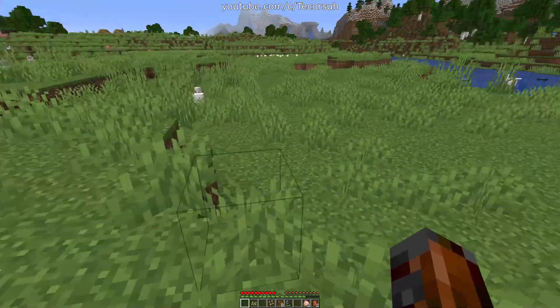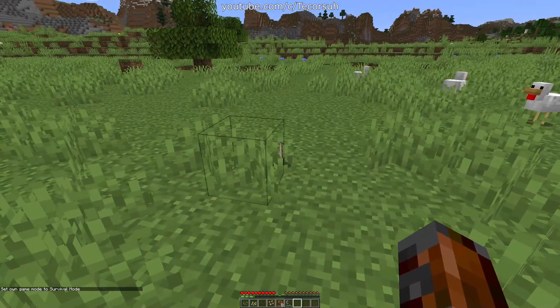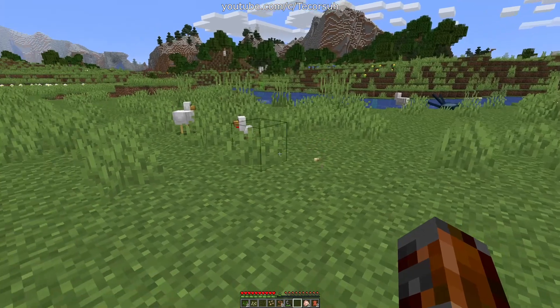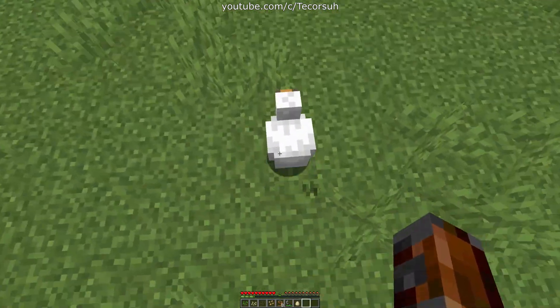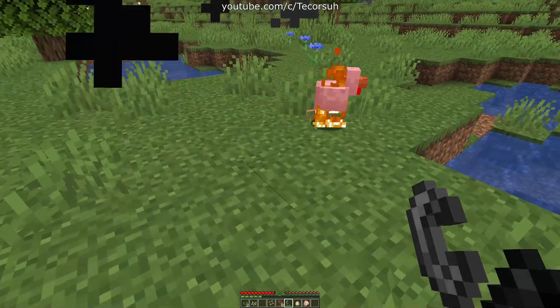Now for the neat facts that I promised earlier. Every 5 to 10 minutes, a dodo will lay an egg. When thrown, an egg has a 1 in 8 chance of spawning a baby dodo. It takes 20 minutes for a baby dodo to grow into adulthood. Killing a dodo gives you raw dodo meat and some feathers. Killing a dodo with fire gives you cooked dodo meat.